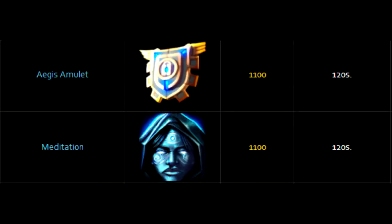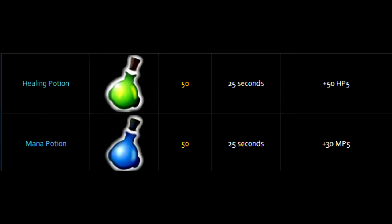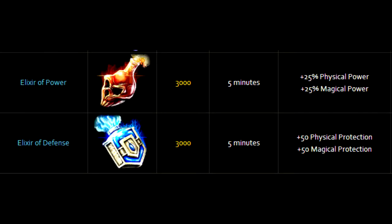For active abilities, you're going to want to get Aegis Amulet and Meditation. Then for consumables, start off by getting Health Pots and Mana Pots. From there, you're going to want to get an Elixir of Power and Elixir of Defense late game.